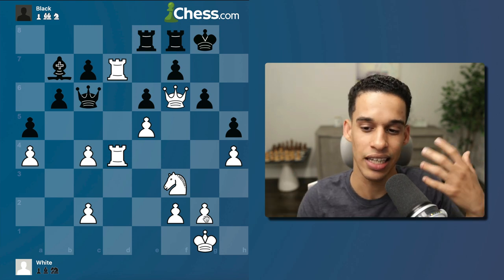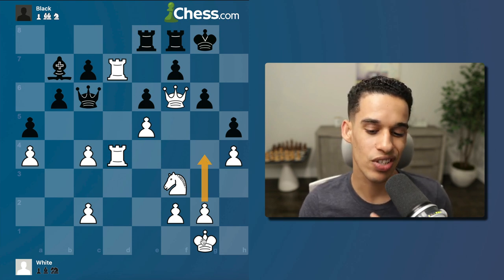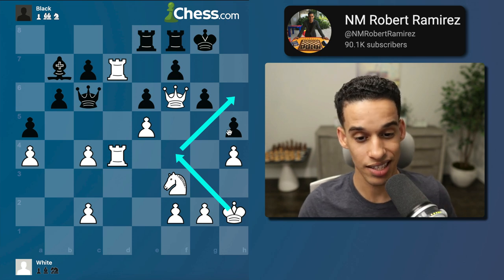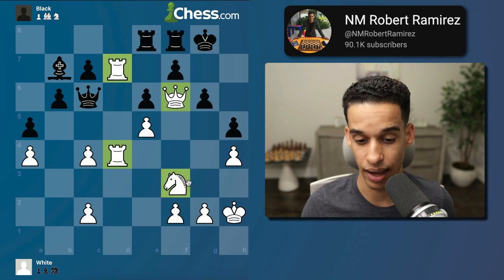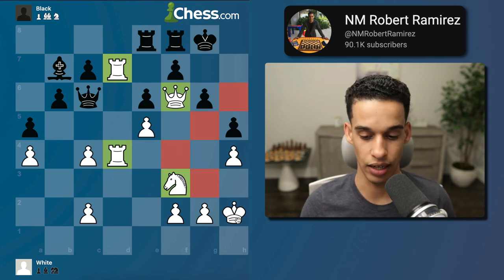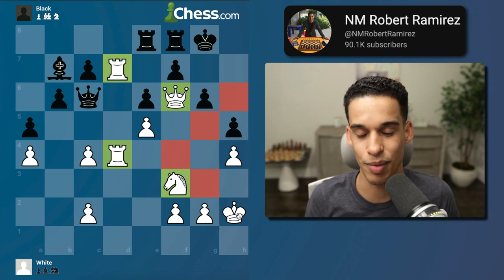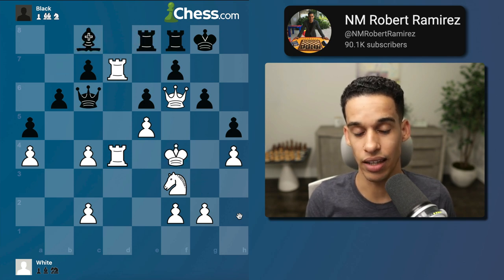When I show this position as a puzzle to my students they think of moves like g4 and so on, but nobody mentions king h2 — because it's so counterintuitive. But if you pay attention to how nicely placed your pieces are and how weak the dark squares are, of course it becomes easy to think of. And if you've seen this game before, a similar idea will be easy to implement.